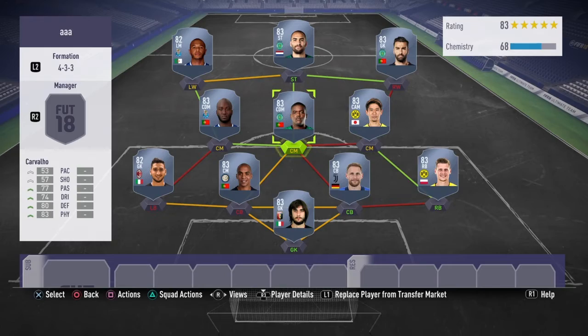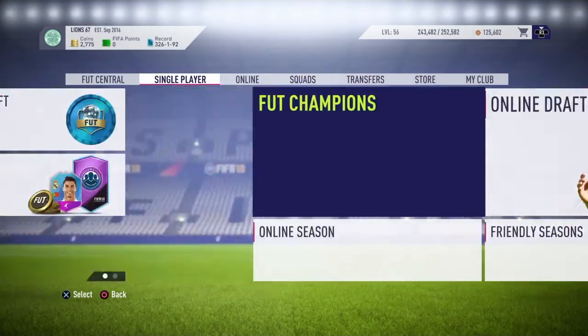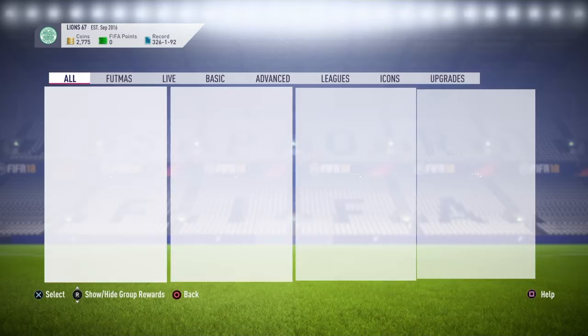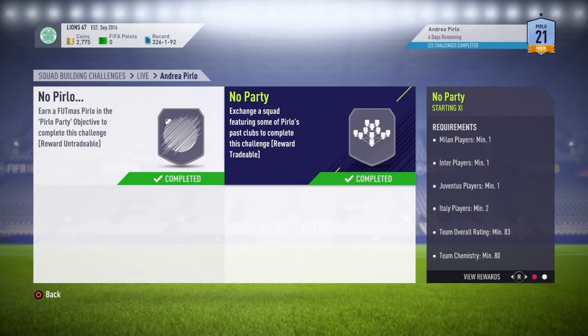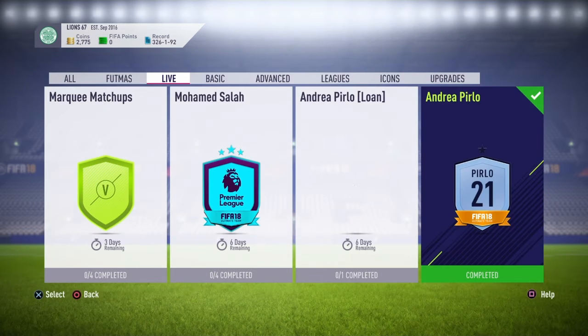As you can see up in the top red corner, it says 68 chemistry, whereas you need 80 chemistry. After you get loyalty and change the positions, they will have 85 chemistry.